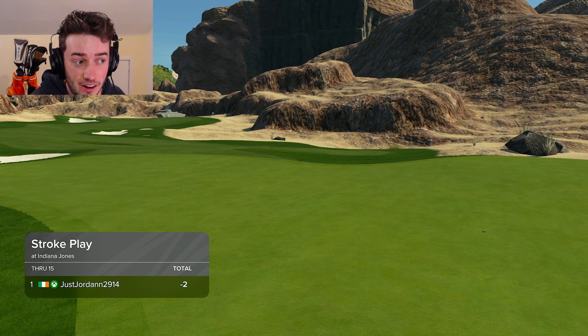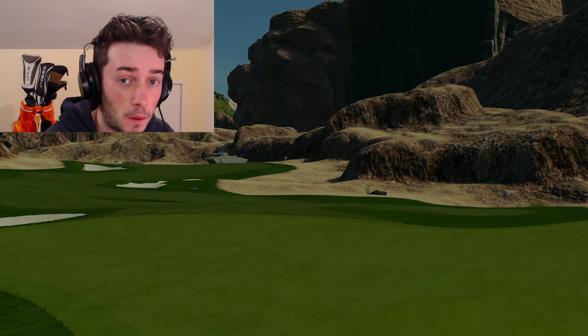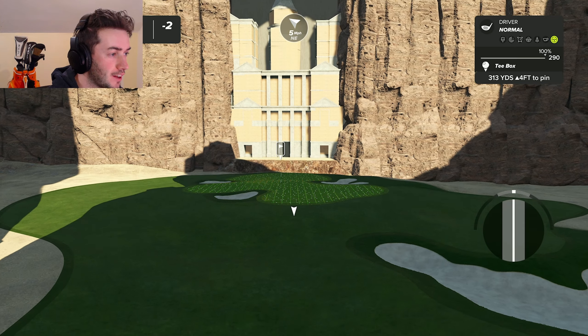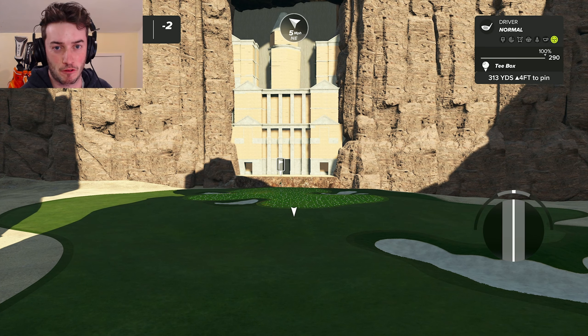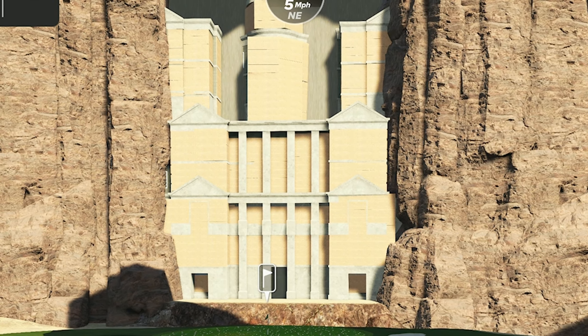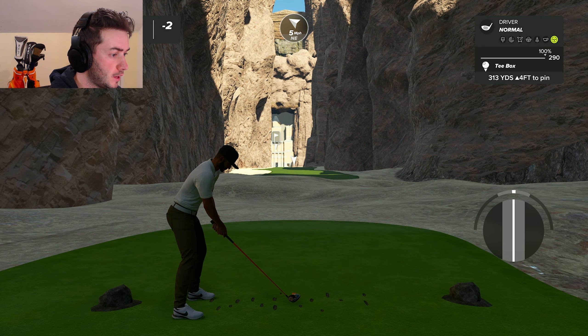We got away with that, but that was a really unique hole — never seen anything like it with how they did that. Maybe that's like on PC there's more creator tools. 16th hole, and we have got the ending scene for The Last Crusade — the resting place of the Holy Grail itself, and this puppy is drivable.